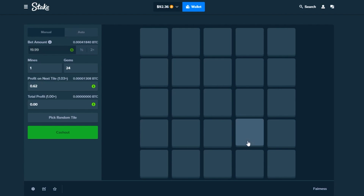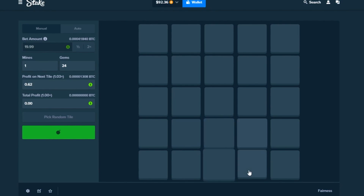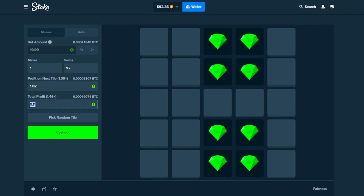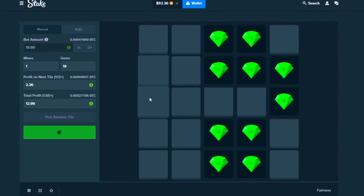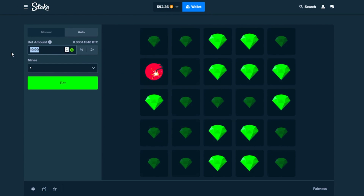Going in with $20: one, two, three, four — nice. One, two, three, four — nine dollars and eleven cents. Keep in mind we're going for $20 this time. One, two — oh, there's a bomb there and we lost it.